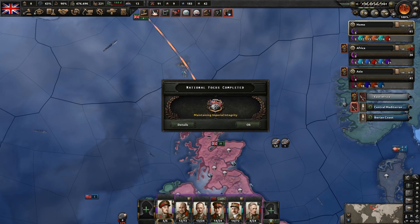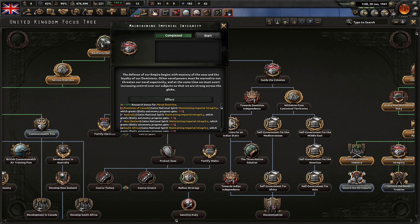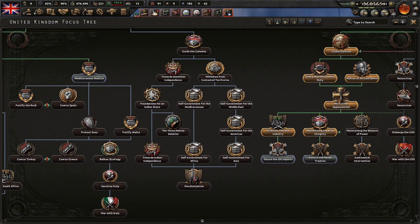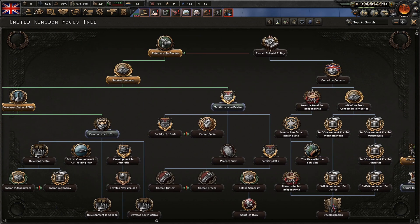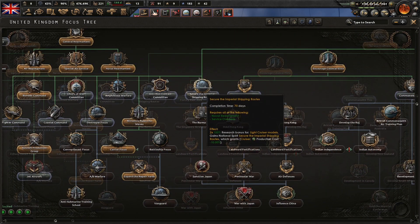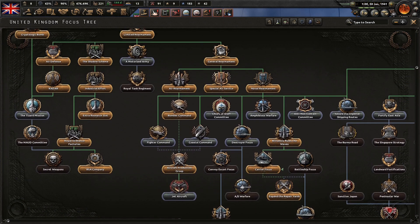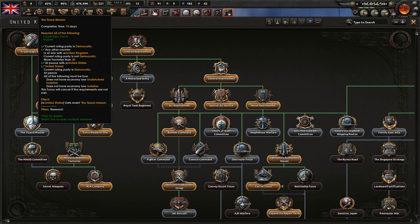So we complete the National Focus here: 'The defense of our Empire begins with the mastery of the seas and the loyalty of our domains. Other naval powers must be warned not to threaten our naval superiority. At the same time, we must exert increasing control over our subjects so that we are strong across the globe.' This gives us three research bonuses to naval doctrine, which is very nice, and a small daily autonomy progress reduction for all our subjects.